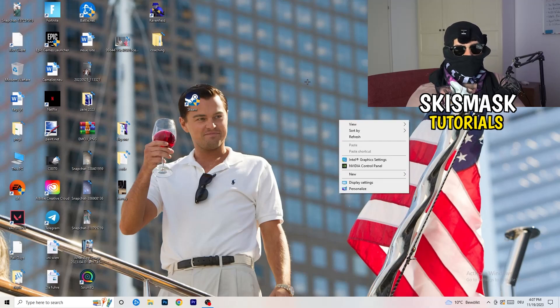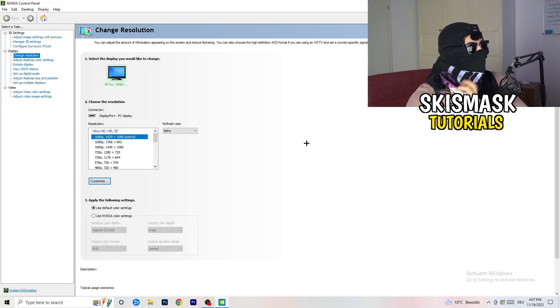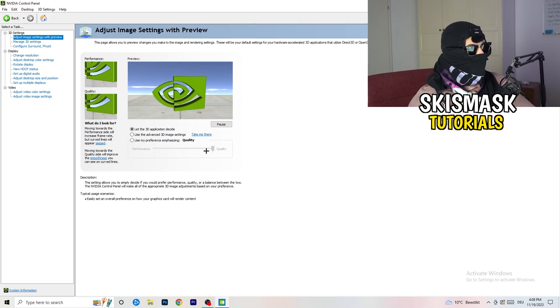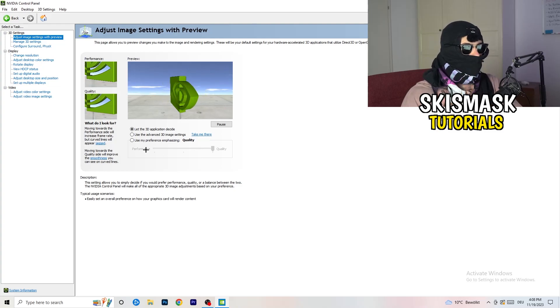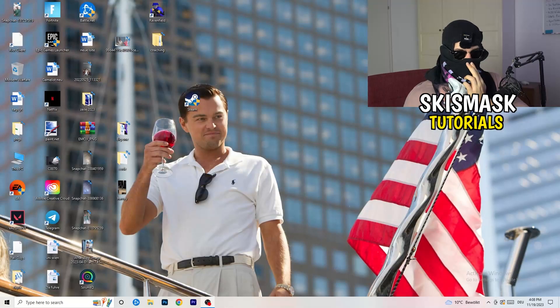Right-click your desktop and open Nvidia Control Panel. Check which resolution works best for your PC — for me it's the native one. Then go to 3D Settings on the left, click Adjust Image Settings with Preview. You'll see a slider between Quality and Performance — I'm currently on Quality, but to increase FPS and reduce drops, drag it toward Performance. Once done, close the Control Panel.